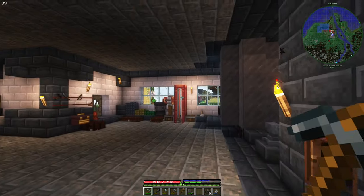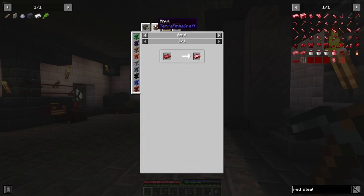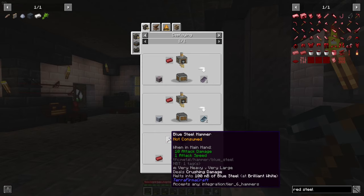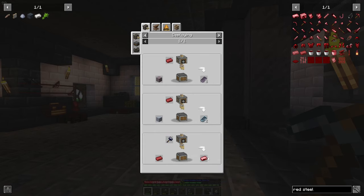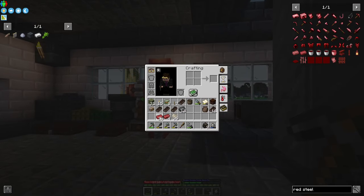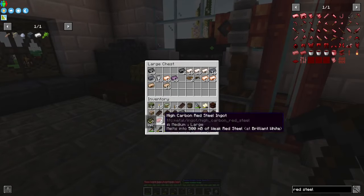Now we have our high carbon red steel. We first need to anneal them — we cannot put them directly into this because it first needs a step. This much is going to be processed by hand.